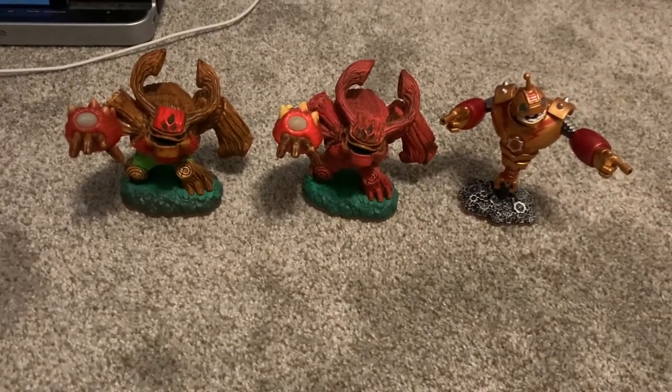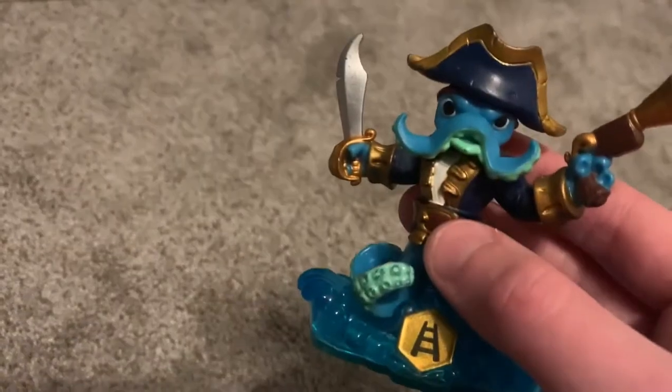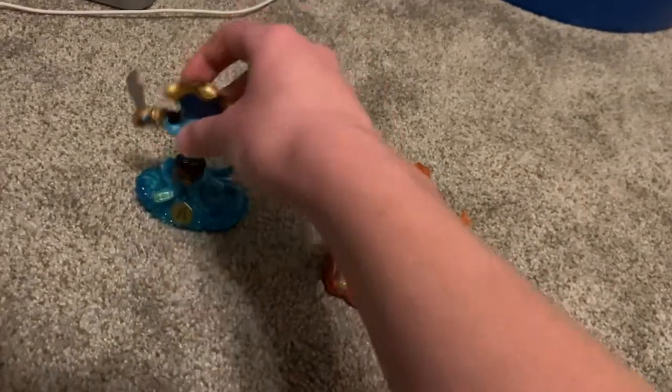Now moving on to the Swappers — or Swap Force, whatever you want to call them. First up we've got Wash Buckler, and of course the second one is Blast Zone. As you know, the Swappers — you can mix and match their tops and bottoms to make new combinations.